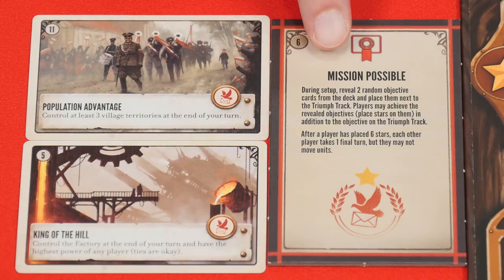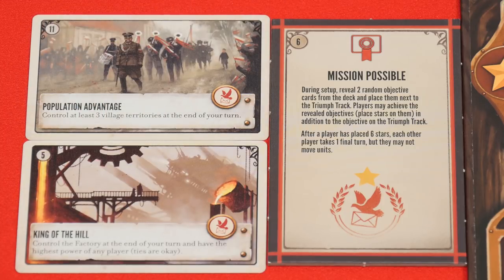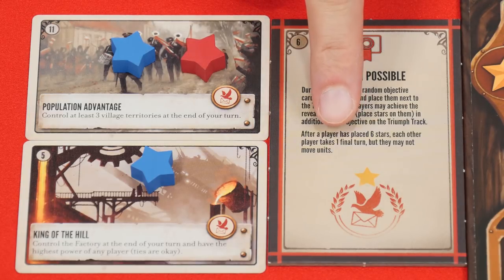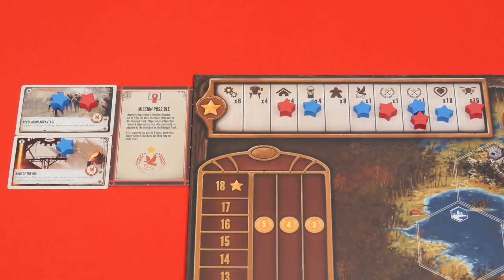For example, this is Mission Possible and it says that during setup you'll reveal two objectives and place them here. These are public objectives, meaning that any player can complete either or both of them and then place stars here as you do. Keep in mind any number of players can complete these, though at most one time each. This says that after a player has placed their sixth star, each other player takes one final turn but may not move units. Although players may not place more than six stars, with this end game condition it is possible that multiple players could put out six stars before the game ends.